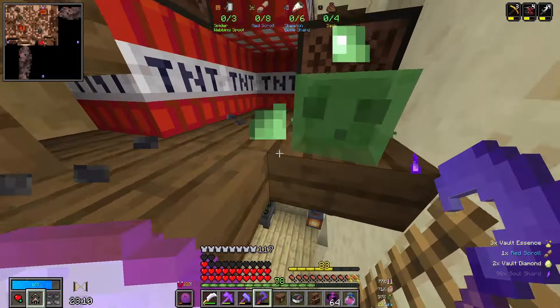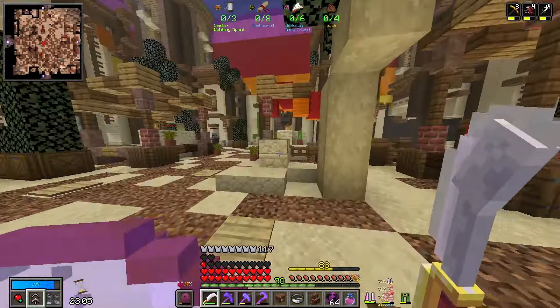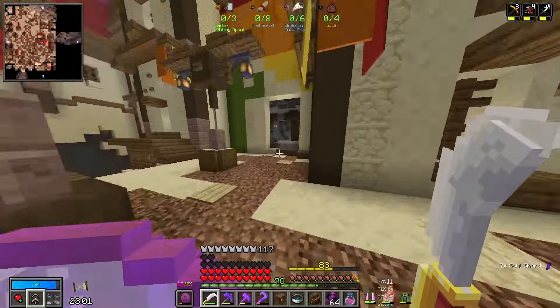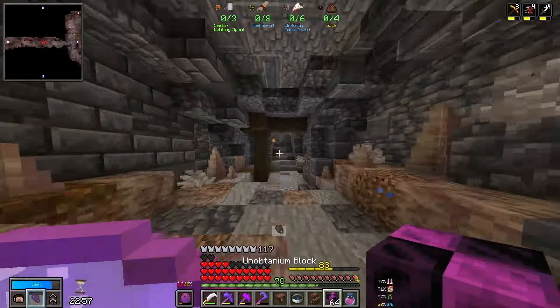Yes, that's a red scroll. We actually have all eight. Let's get going, because this room is completely destroyed. And we have other stuff we want to find. But we are doing ridiculously well.